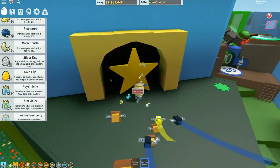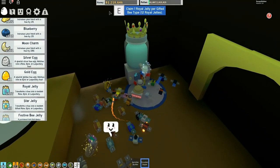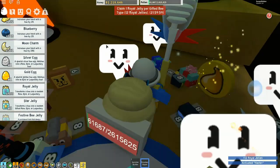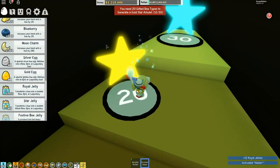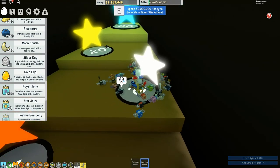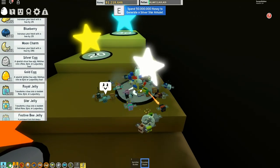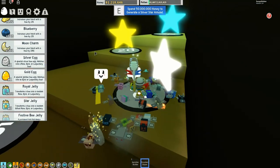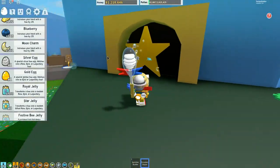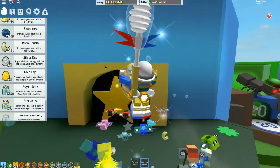Now that I've got Gifted Bees, I can go collect some free royal jellies. If you have any Gifted Bees, you should get yourself up to the Star Hall — in the Star Hall you can get better amulets and collect royal jellies. I can collect 12 per day, which is pretty cool. I could spend 50,000 honey to generate a Silver Amulet, but I think I'll wait because I'm really trying to get another hive slot and save for the Gold one.